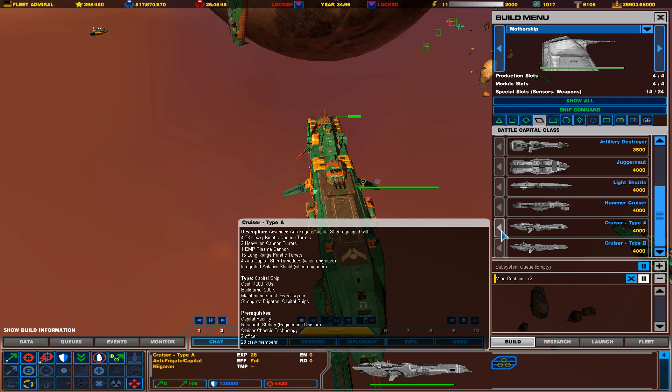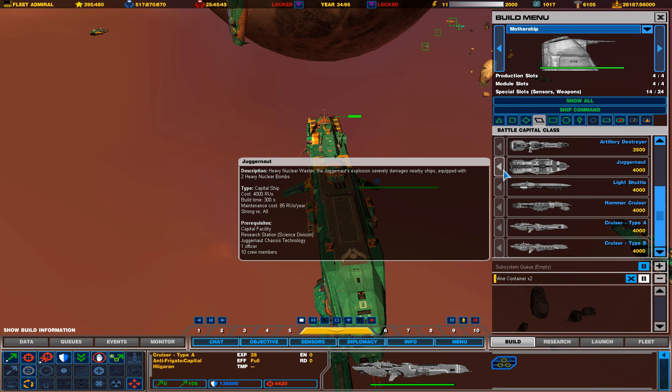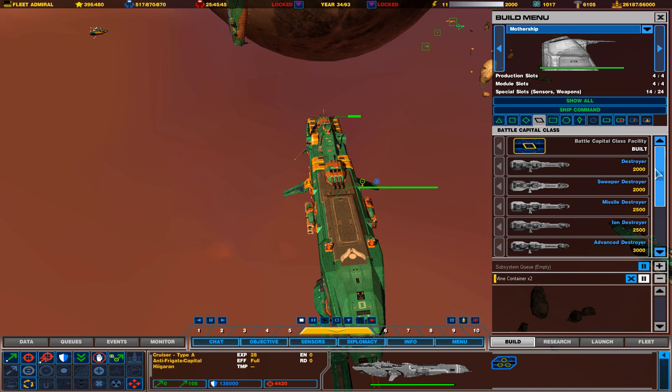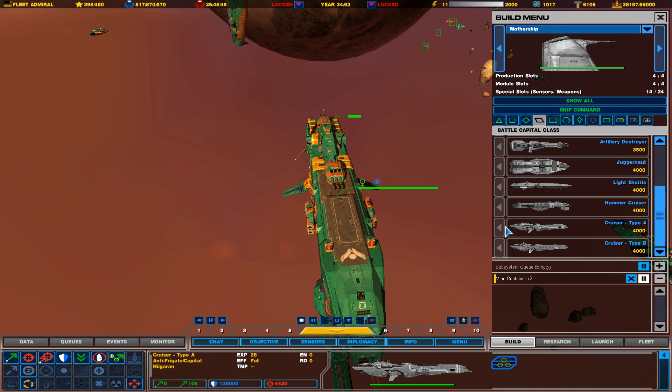That's kind of one reason why I think cruisers should be their own classification. Juggernauts require an officer too — so anything that's destroyer class and above will require an officer.